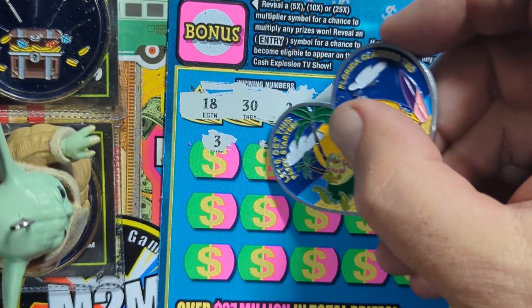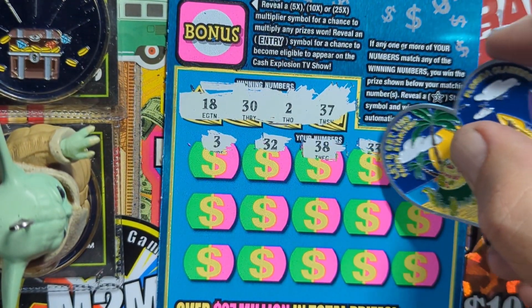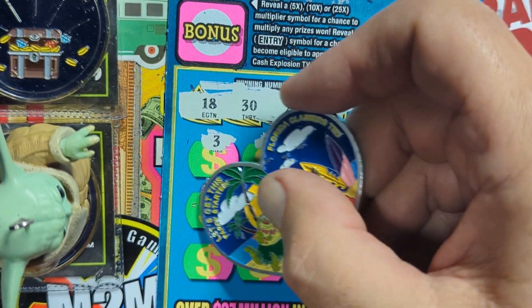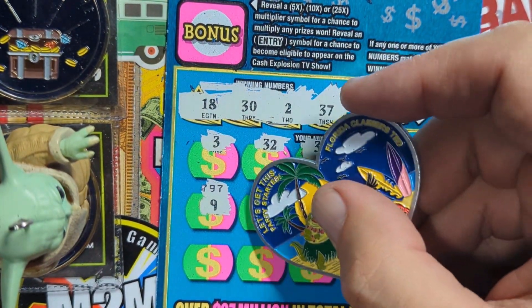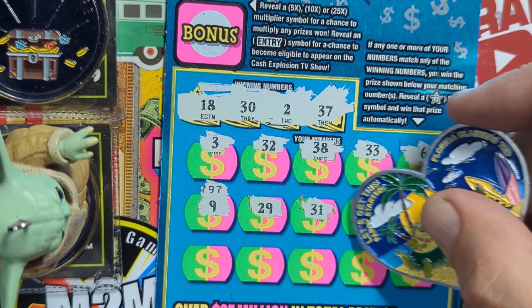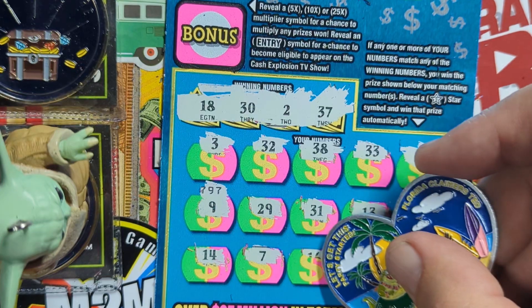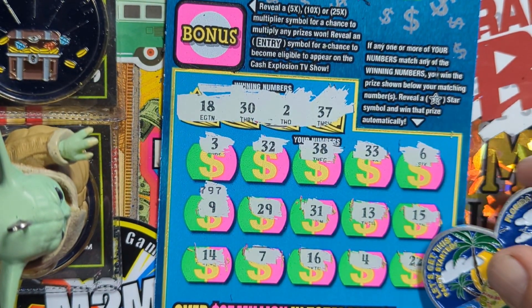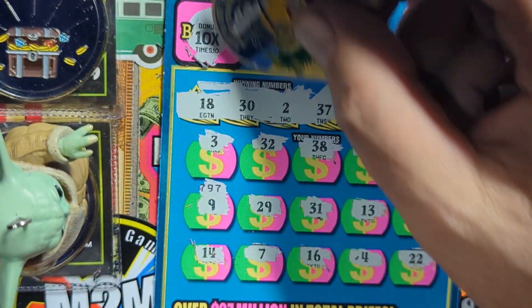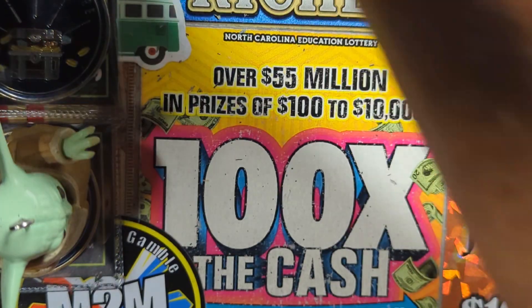One off on 32... 32 — we got 30 and 31, come on! 38, one off 37. 33, six — don't have it. Number nine not there. 29 — we got 30. 31, 13, 15 — not there. 14, 7, 16, 4, 22 — nothing. The bonus would have been 10x if we got a win, didn't get the entry, didn't get the star. Ticket three did not win.